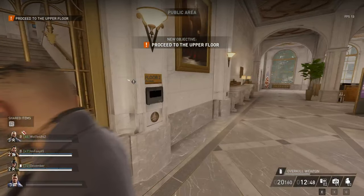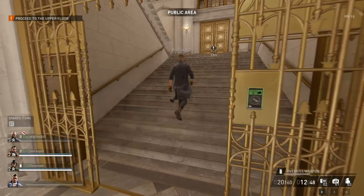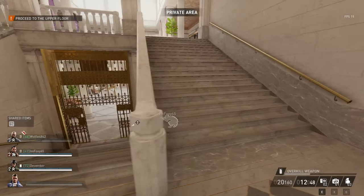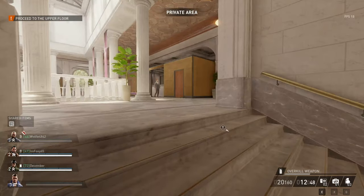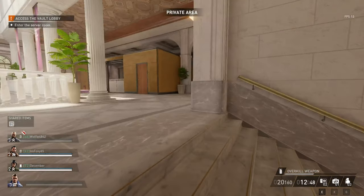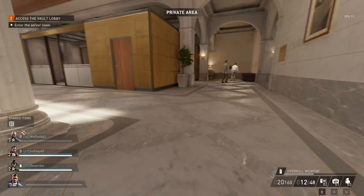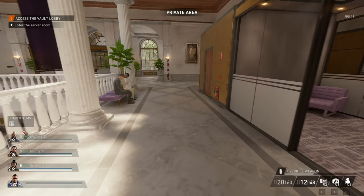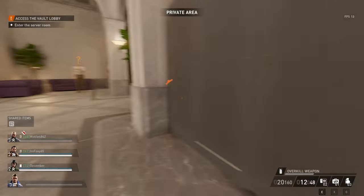We scanned the computer and now we're on our way onto the second floor. I didn't record it because it took us five minutes to do — the guy with the gun had to get around the map. Anyways, yes, get back to the upper floor. Access the vault. Enter the server room — the server room is on the back left wall, by the way, because I am voice-overing this. And it's right there on the left.